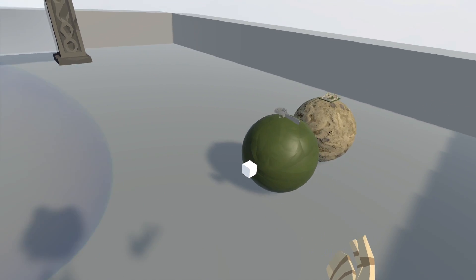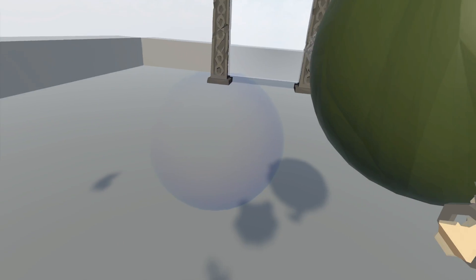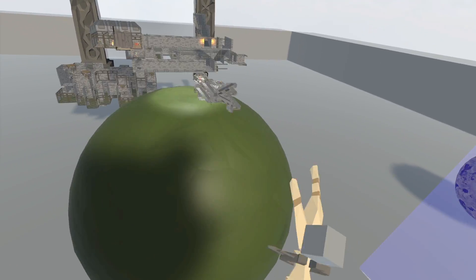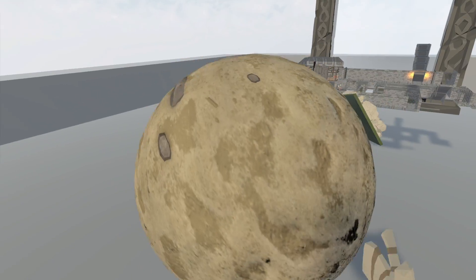So here we have a ball which is a planet, and you can place it and spin it, pick another one and place it.